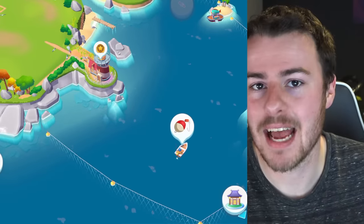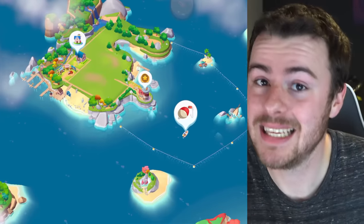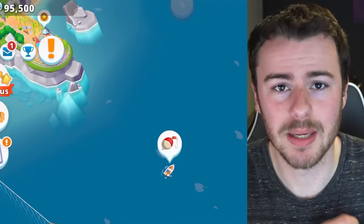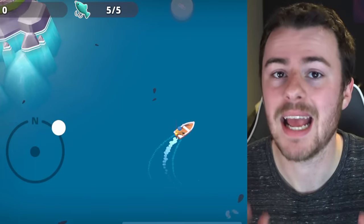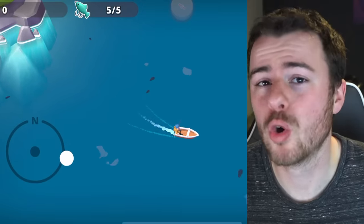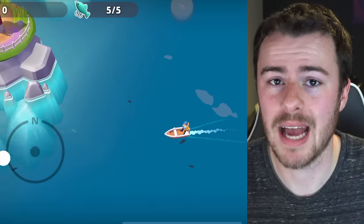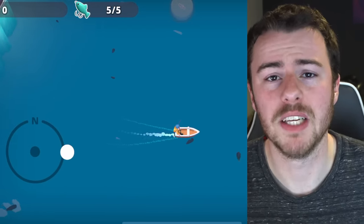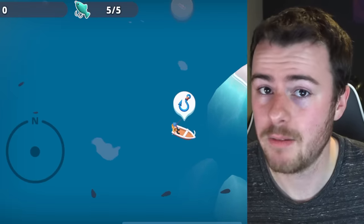So you guys can see this is how fishing is going to look in the game. Where you're able to fish is going to be limited to the bottom right-hand section of the main Haven Island. In this section, you're going to be able to go around in a little boat. You'll be able to control your character — there's a joystick on the left-hand side of the screen — to move about and try to locate fish.